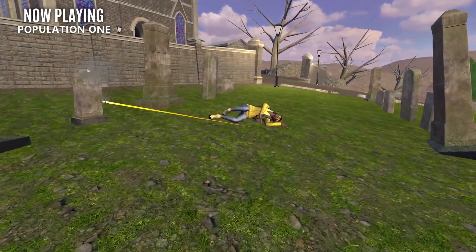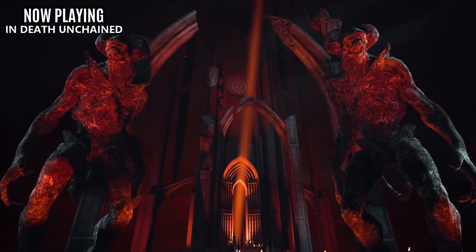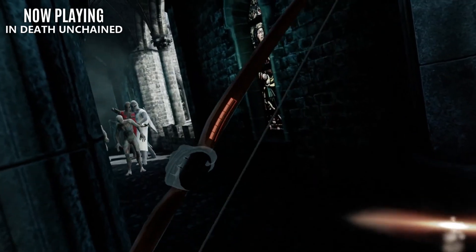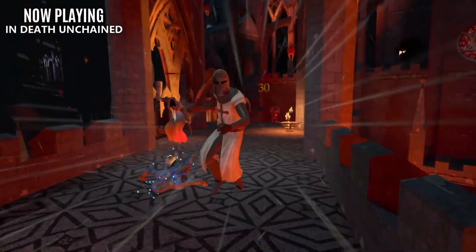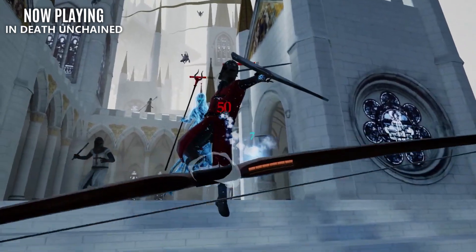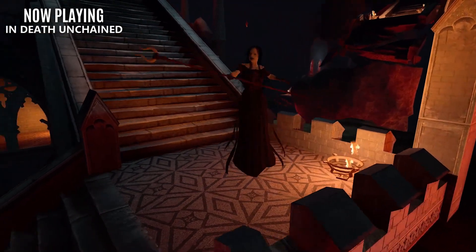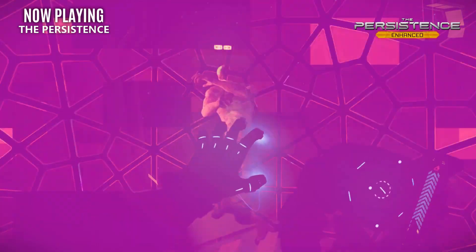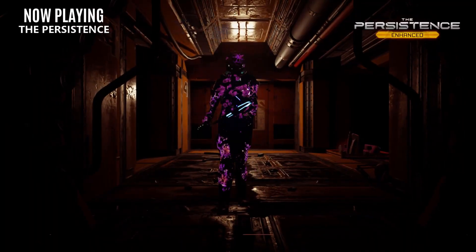Our next title started off on PC VR but is now exclusive to Quest 2 — kind of. In Death Unchained is a gothic-themed roguelite with a perfect combination of horror elements, great graphics, challenging gameplay mechanics, and ever-expanding content. The extreme challenge level and procedural generation make replayability extremely high, and there are alternate gameplay modes for those who like to keep it more casual. On the PC side, you can technically pick up In Death, but it is a complete shell of the Quest version — development has ceased. In its place for PC VR gamers, I recommend The Persistence, which swaps the religious gothic theme for sci-fi horror and bows for more futuristic weapons, though it pushes way deeper into the horror theme.